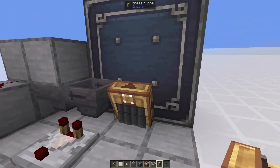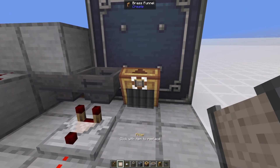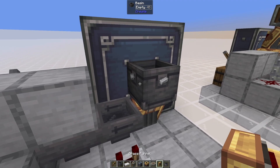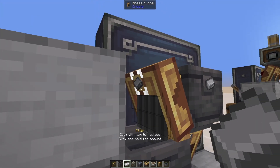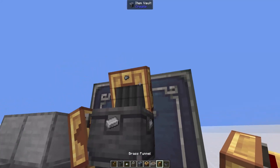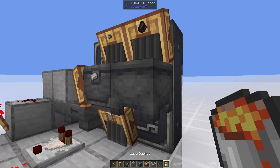Directly next to the hopper, place a brass funnel going into the item vault. Grab a list filter, put iron nuggets and flint inside it, keep the options as accept and ignore data, and place it into the filter slot of the brass funnel. Directly above that place a basin and set its filter to iron ingots so only ingots can be made. Place another brass funnel coming out of the basin to drop into the hopper and set that filter to iron ingots as well. On top of the basin, place a third brass funnel with an iron nuggets filter, and next to that another funnel with a cauldron below it — set that filter to flint and fill the cauldron with lava.